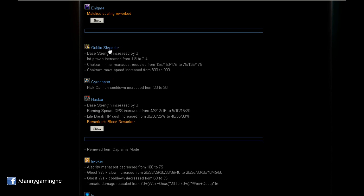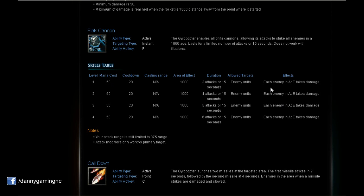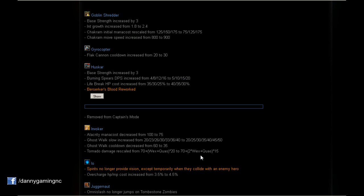Gyrocopter: Flak Cannon cooldown increased from 20 to 30 seconds. That's a nerf, and I was expecting this one because before it was too insane. On level 4 we had 6 attacks per 15 seconds hitting everyone in 1000 AoE. Now the cooldown is 10 seconds more — a definite nerf to this hero.